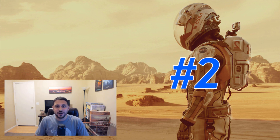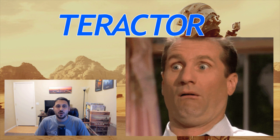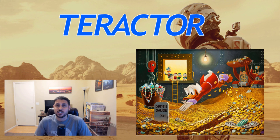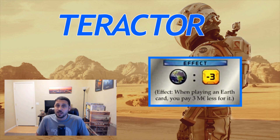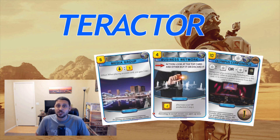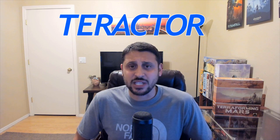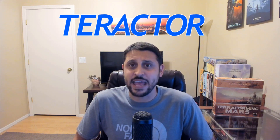Coming in at number two, we've got Terractor. I love this corporation — please give me Terractor. 60 megacredits to start the game. With 60 megacredits you can do almost anything you want at the beginning. You could buy seven cards and still have about 40 megacredits left over. This gives you such an advantage to get your engine started and get off to a great start. Minus three for every earth tag is pretty nice too because a lot of those earth tags are pretty darn good. It's a very straightforward corporation. My motto has always been money early is way better than money later. And just like some of the other corps I mentioned, it's not forcing your hand to go any which way — you can do whatever you want. So take Terractor if you get it as an option.